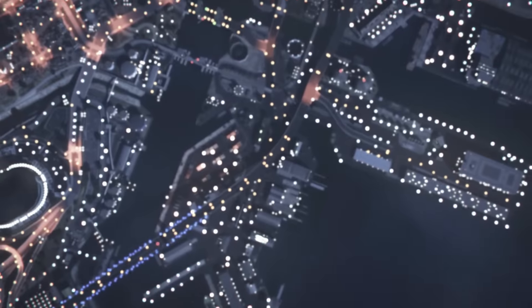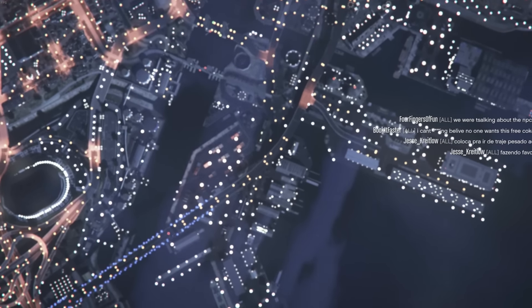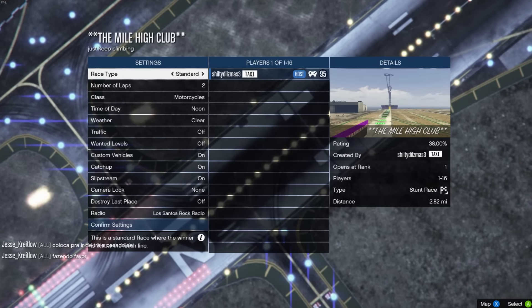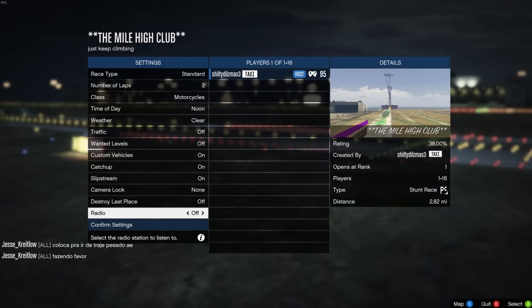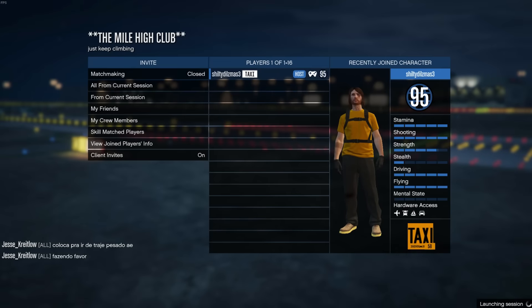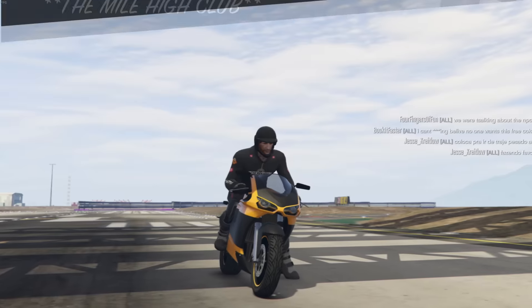It's got this huge drop with boost, and it just makes it really easy to glide once you launch off of it. You just gotta get the checkpoints along the way. Be sure you get all the checkpoints until you get to the platform. I'll explain what I'm talking about. Go ahead and just launch it by yourself. It doesn't really matter which bike you get,